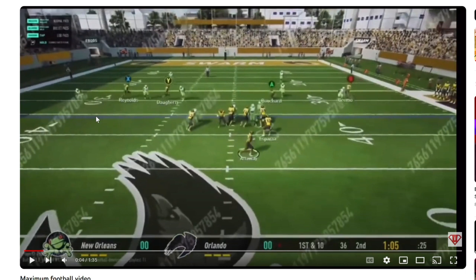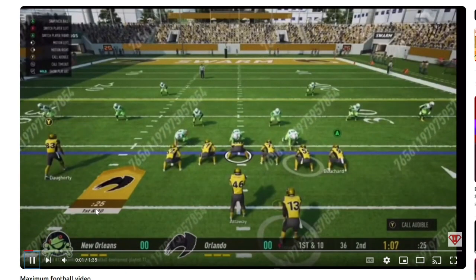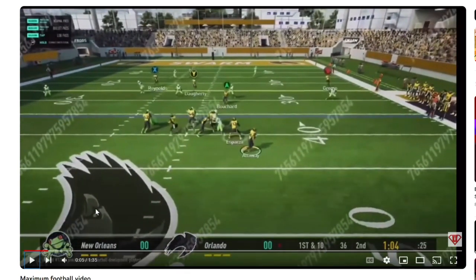I know Madden just added read steps for the secondary, and I couldn't find a good example of that. But as you can see here, this receiver is being released to the interior of the defense — he's maintaining outside leverage. This guy didn't do as good a job with the outside leverage. I'd like to see the DBs get a little bit more physical, maybe play a little better hands-on when they're transitioning through zones.